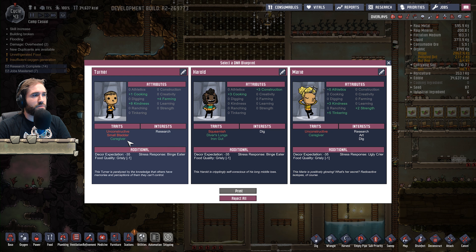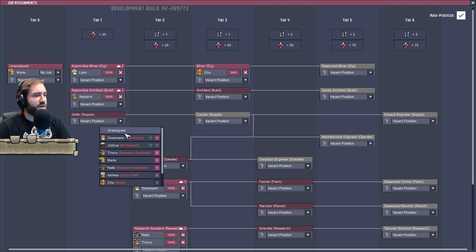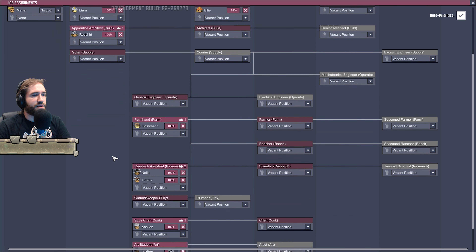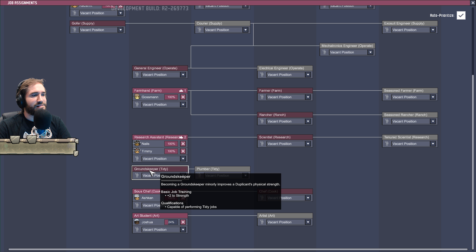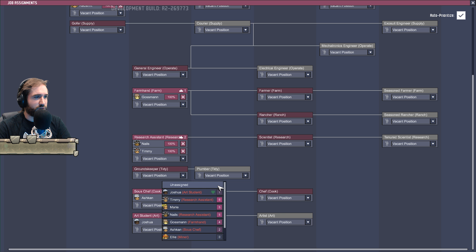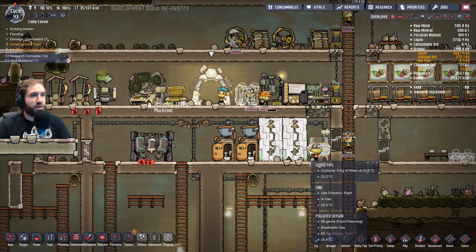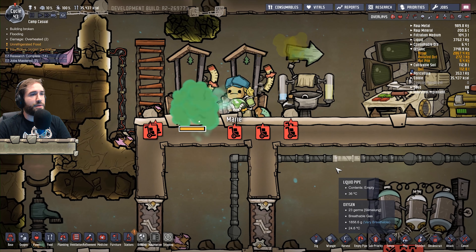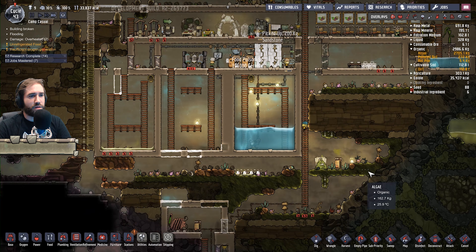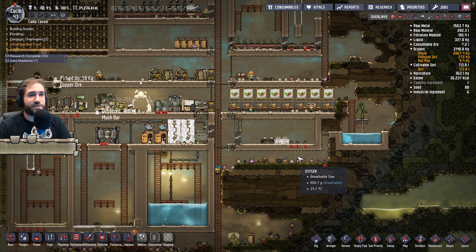Research, art, dig, caregiver, athletics — interest: unconstructive. You'll do. Welcome — you are now a gopher. I think. Is it gopher or is it tidy? Might be tidy. I don't actually know — screw it, you'll be the person for the job. I think it's tidy. Let's see what she does. She's straight on to disinfecting — come on, Marie. She's on it, she's doing some. Keep the place nice and tidy.